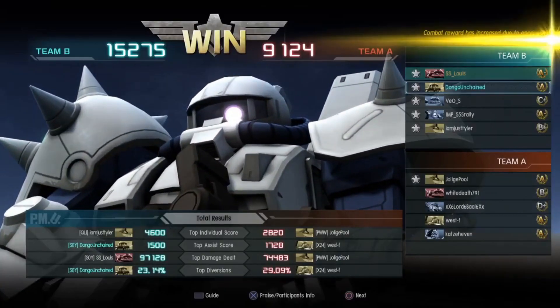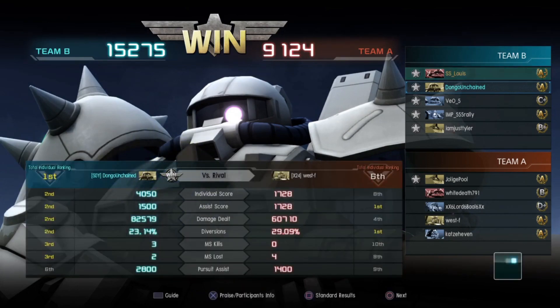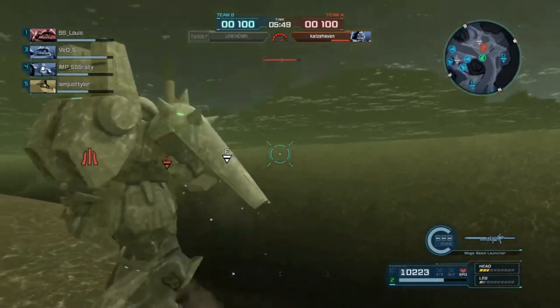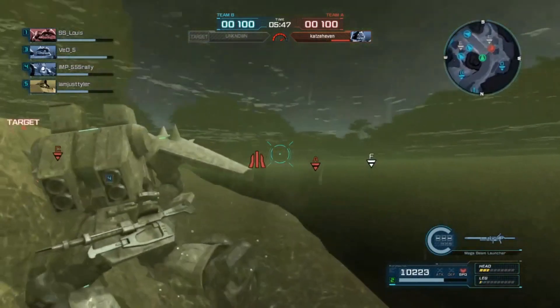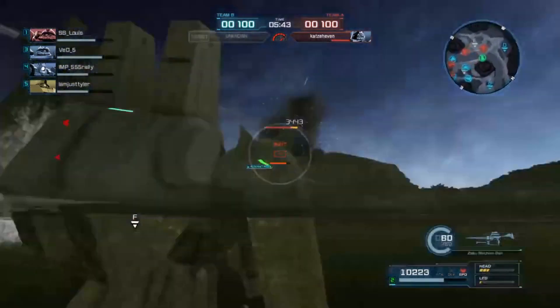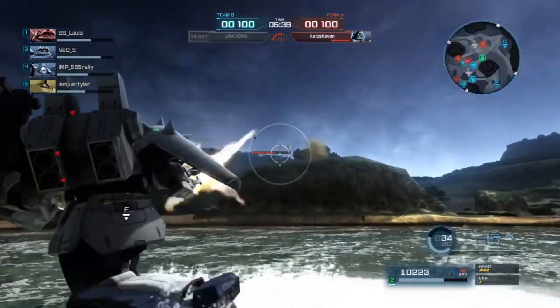I didn't even have the correct camo for this map, and hey — top assist, top diversions. Nice! Probably because of the last few seconds of that match. Hey, first place, three and two. Looks like second and third across the board, except for pursuit assist — the Hyzak Custom can't really do that unless they're super close. That was a pretty good match of the Hyzak Custom on the jungle map.